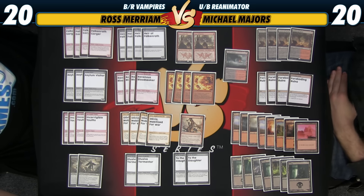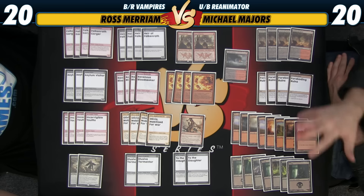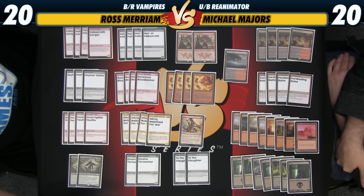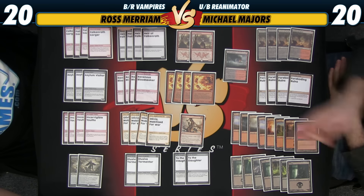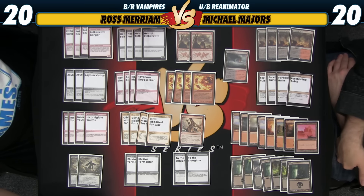Despite Olivia being the most powerful and flashy card, I don't think this deck would really be able to exist without Falkenrath Gorger. There really aren't a ton of good 1-drops for the deck, which is why I've turned towards having a couple copies of Zurgo as the only non-vampire in the deck, just because I want to be able to curve out effectively. He can turn into a vampire — he can join the family.